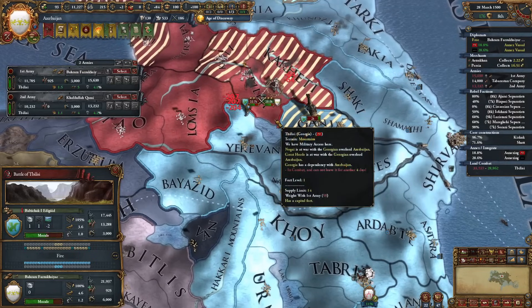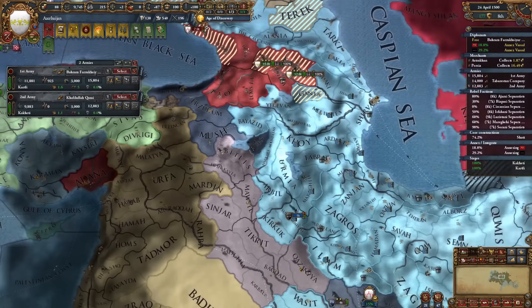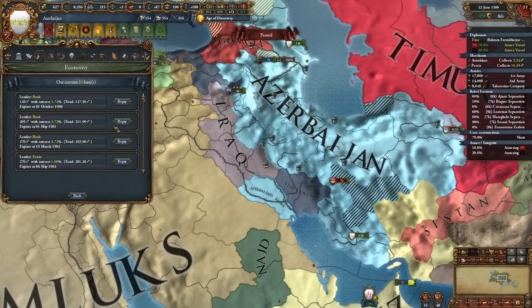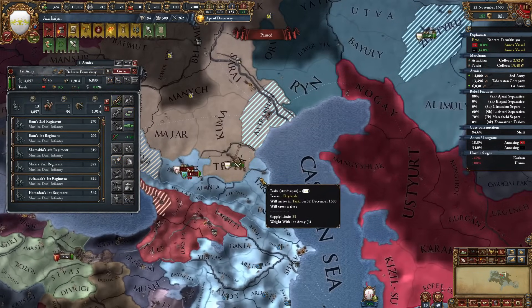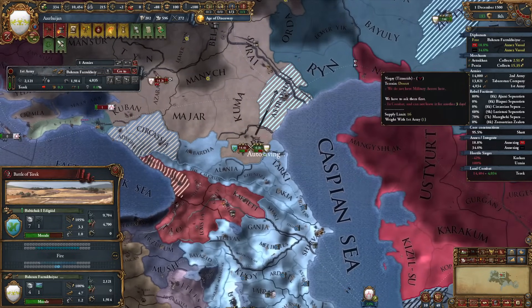Let's get the Tabaristan company. I'll actually take 500 ducats rather than 50 diplo in this moment - that allows us to repay even more loans and we are basically down to 9 loans. I'll keep some money to sustain myself. This siege took 59 days - that's what I like to see. Can we scorch here? We survived - that's fine.